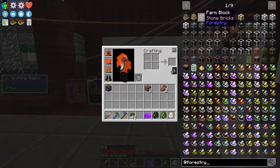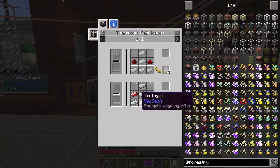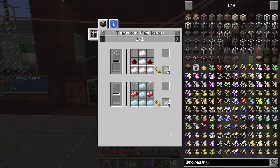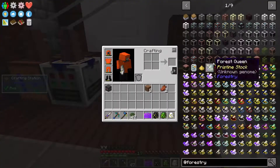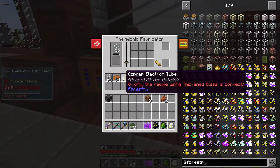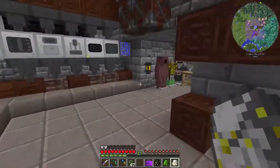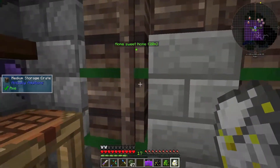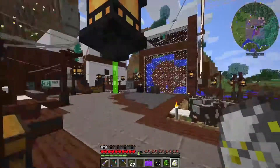So what I'm going to need is 36 of these farm blocks in total, which take 10 electron tubes each. 36 by 4 is 144, so we're going to need 9 recipes run through the thermionic fabricator to get those electron tubes. I'm going to quickly go and grab the tin and the redstone - we need 18 redstone ingots and some tin - and then we'll get back up there and get that started.